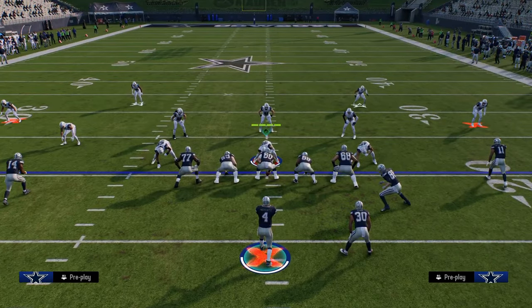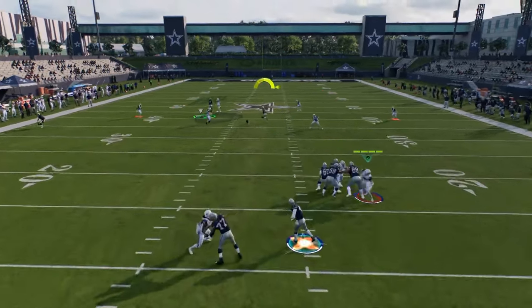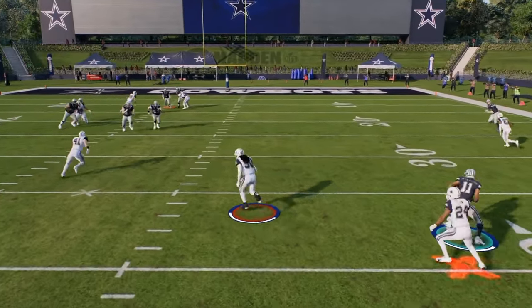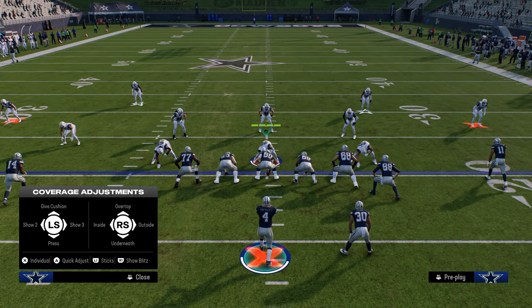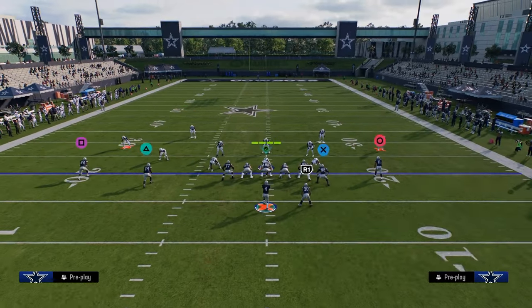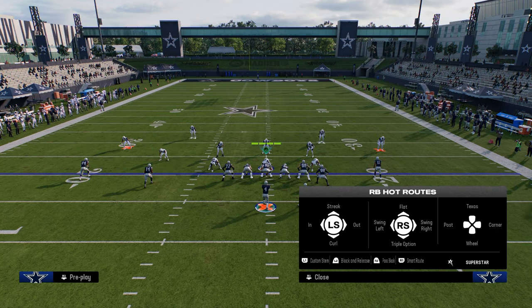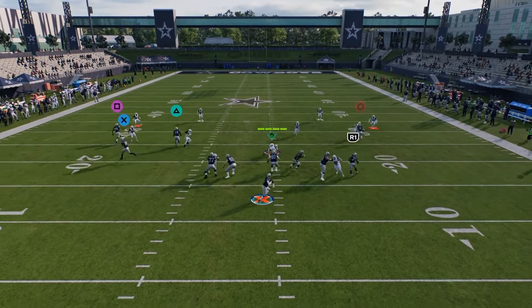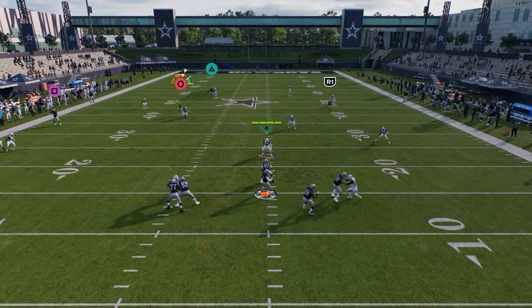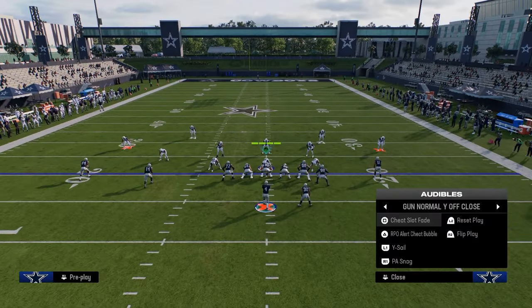When they put energy to the left side, that leaves this short post — which is really the best route on the play — open on the right side. That yellow played 30 yards down the field; most people put their yellows on five. If they're not putting their yellows on five, you can either leave the running back on the route he's on or put him on a streak, and normally this is going to get this open.